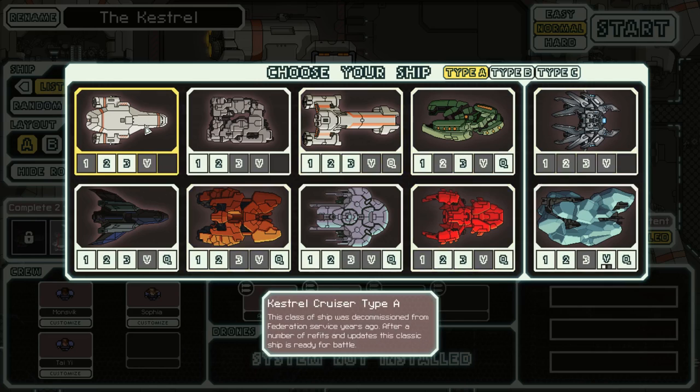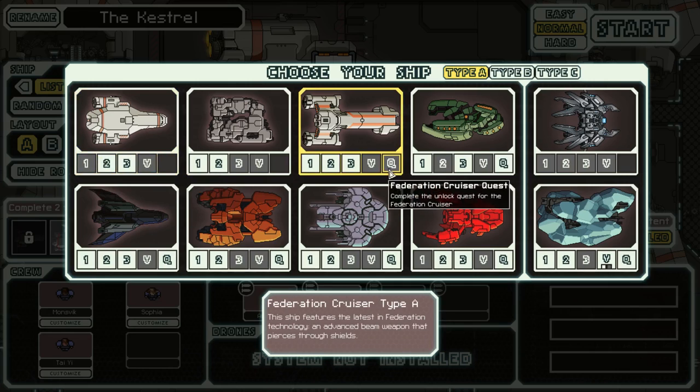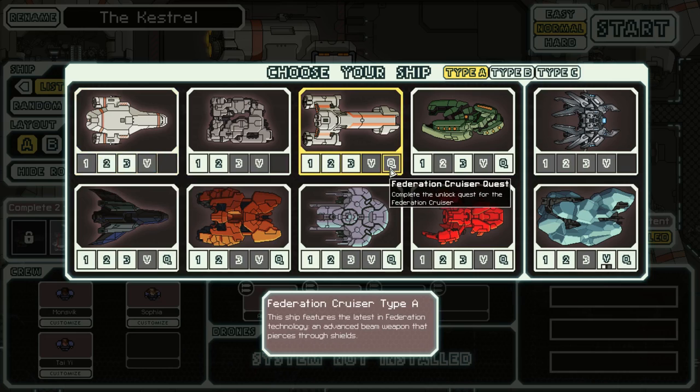It used to be that you could only unlock a ship by doing certain quest chains or getting certain achievements. Now there are a couple of different ways to do it. You can either do those same things — like here it'll say 'Federation Cruiser Quest' — or you can unlock it by unlocking the previous ship.